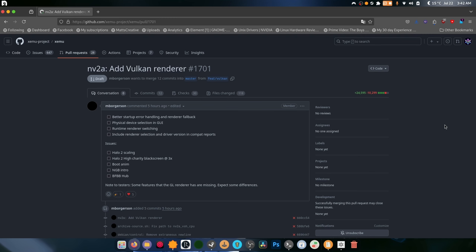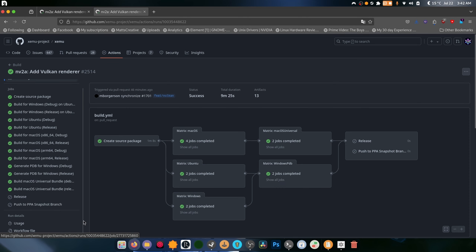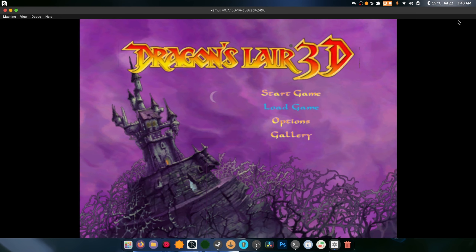What is up guys, welcome back to another video. Xemu, the original Xbox emulator, has a Vulkan renderer that is currently work in progress on their GitHub. It's a branch called 'feature/renderer'. You can grab the builds from Actions — you have to be logged into GitHub to do so. We have it running in the background right now.